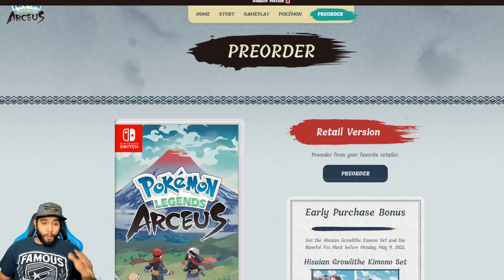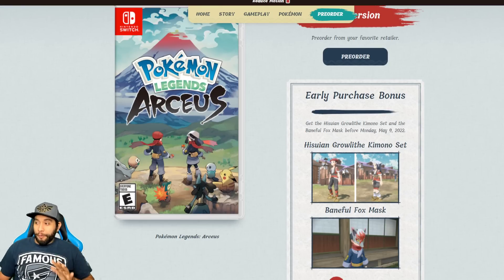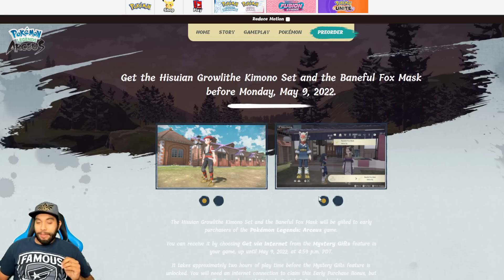I'll let you guys know what I want when I show you it, but I'm really excited to get into this. There are a few pre-order bonuses you can get for Pokemon Legends Arceus. Everyone will get the Hisuian Growlithe Kimono Set and the Baneful Fox Mask. So there's the little outfit for the girl, the little outfit for the guy, and this is their little fox mask. Everyone will get that for free regardless of where you pre-order.